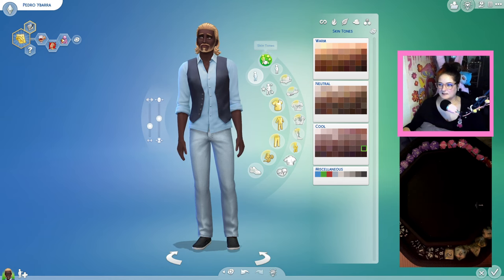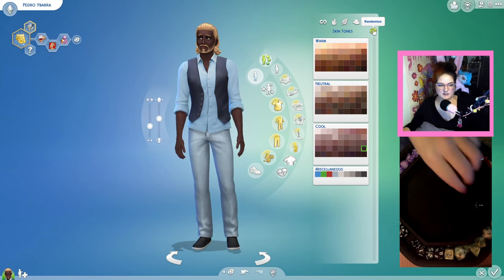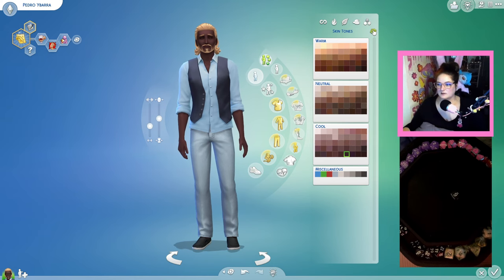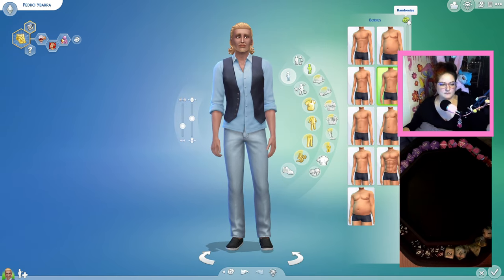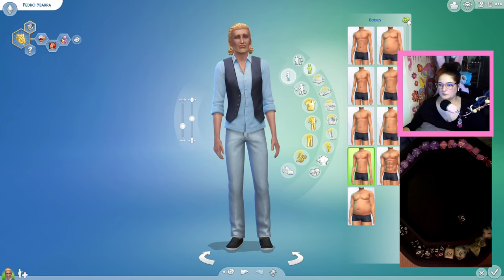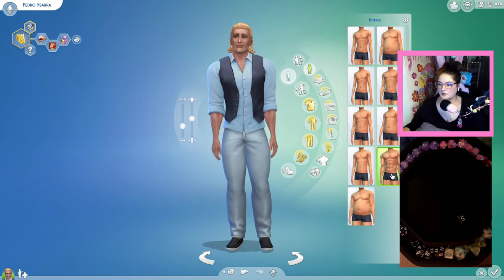For skin tones we're going to randomize — a six. Body type — a five. Oh my god, we got them buff! That is the most muscular one.